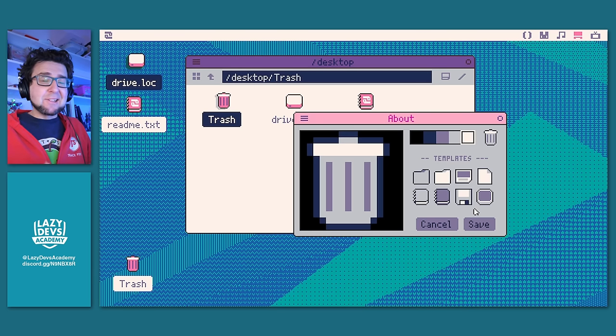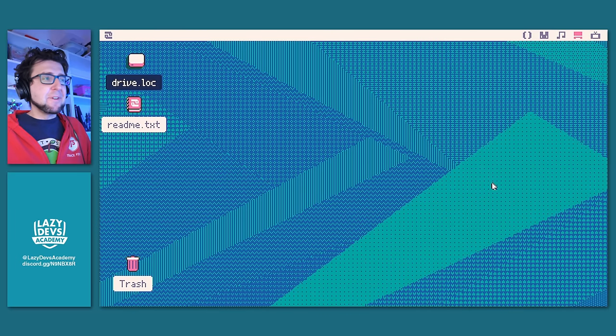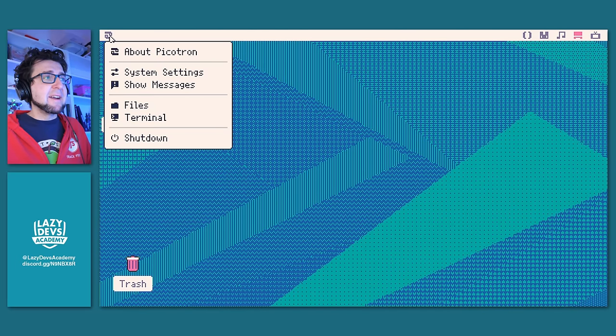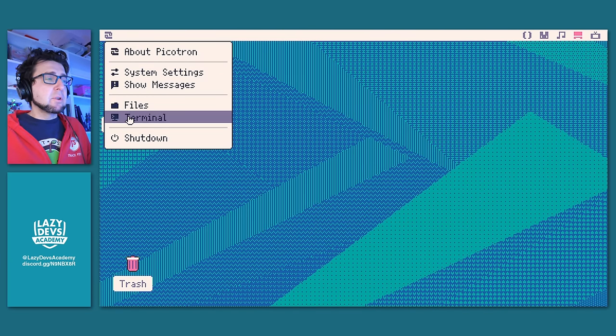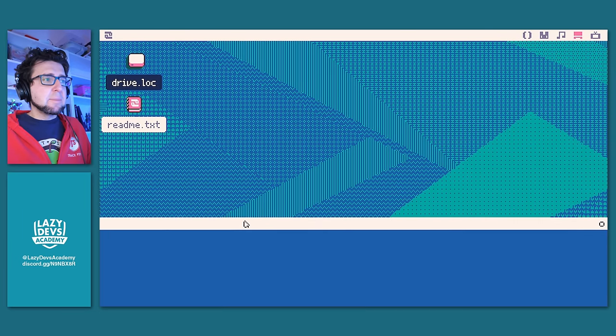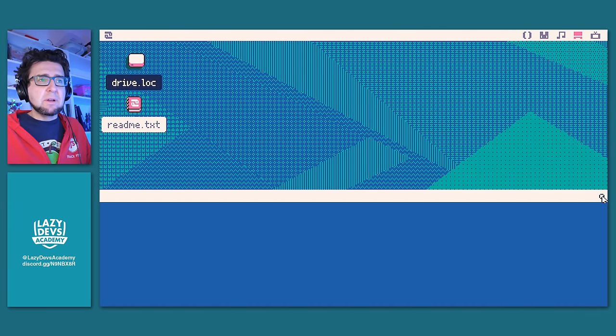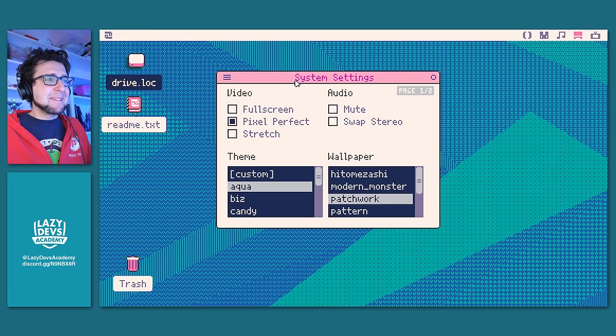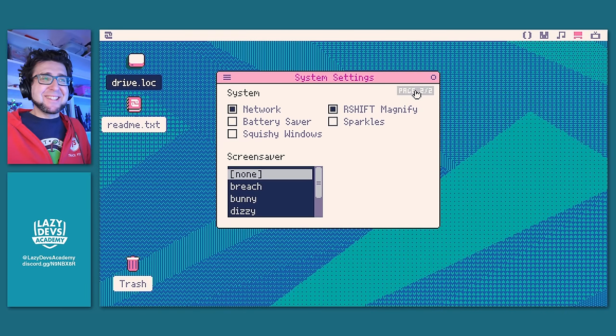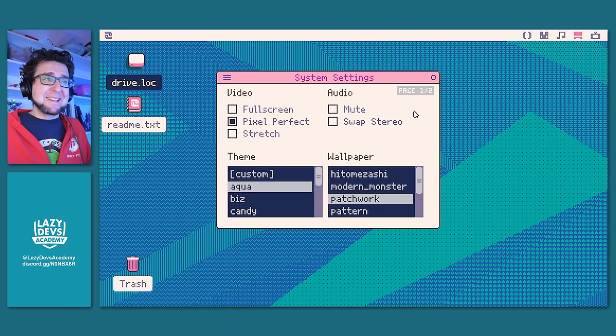In the Picatron start button menu, there is a bunch of stuff: open files, open the terminal, show messages — there's an area at the bottom that often shows error messages. I want to point out system settings. There is a bit of a cursed UI element here — a button that switches you to the second page. This is not just a page indicator; clicking it puts you on the second page. Not quite intuitive. You can decide how Picatron shows up: switch to full screen, toggle pixel perfect. Turning off pixel perfect will stretch pixels to fill the entire window but results in blurry pixels.